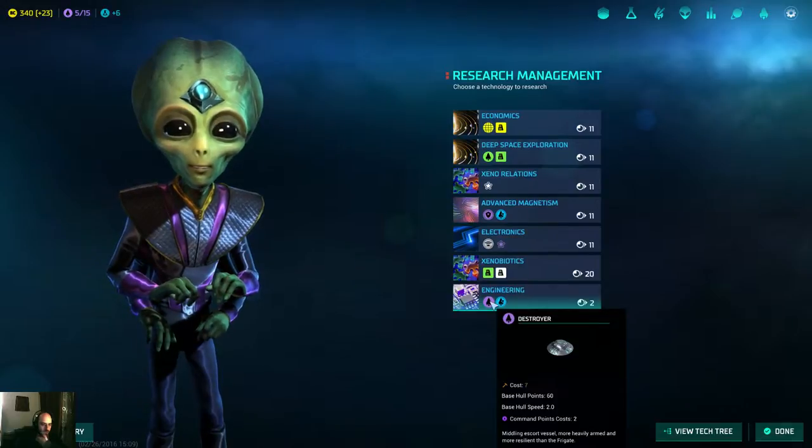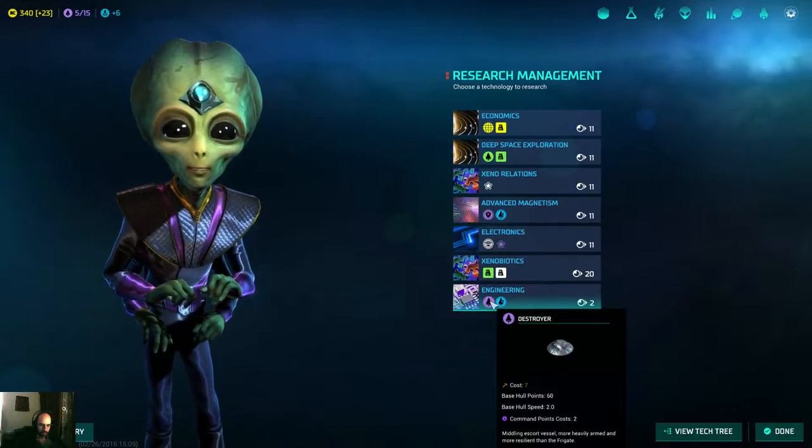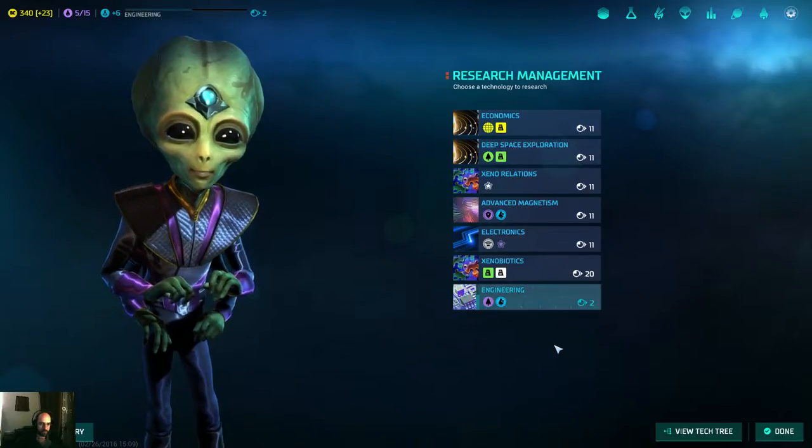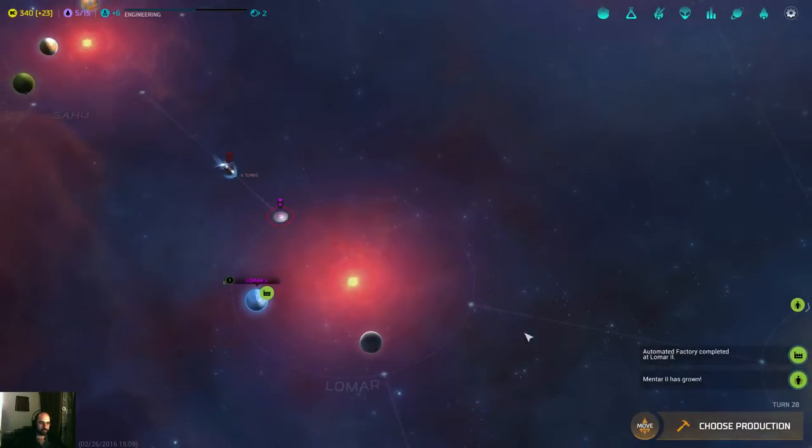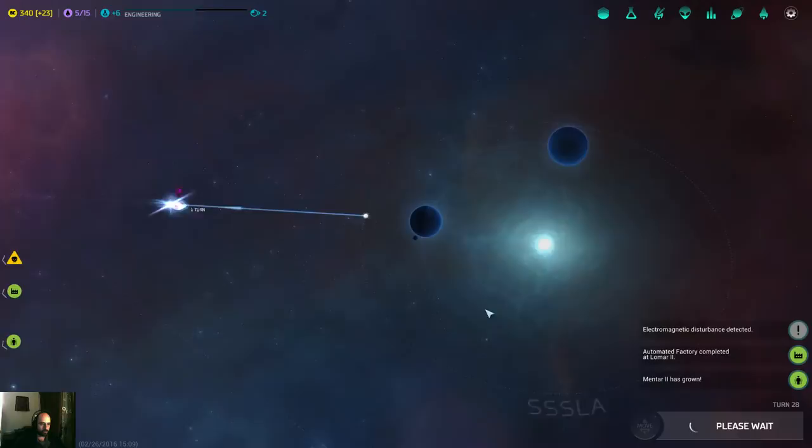This gives me a destroyer. I think if I build one destroyer, I'm gonna basically go for engineering. Then we're gonna have destroyers and with that my defense is done. Let's move everyone.